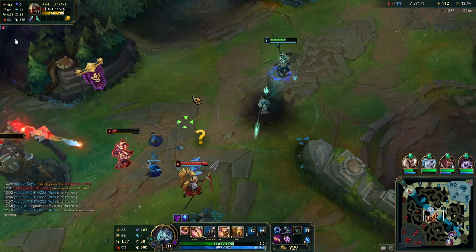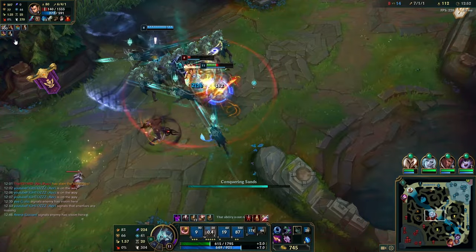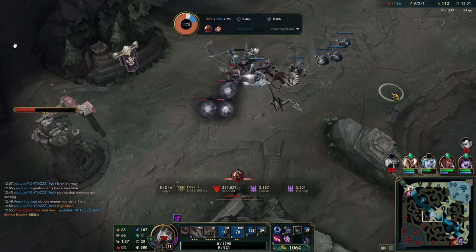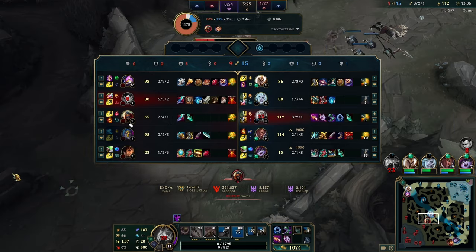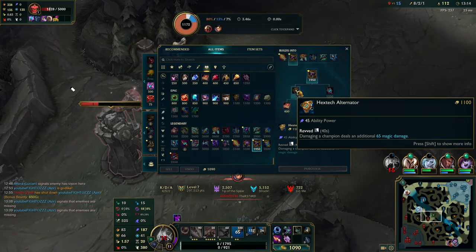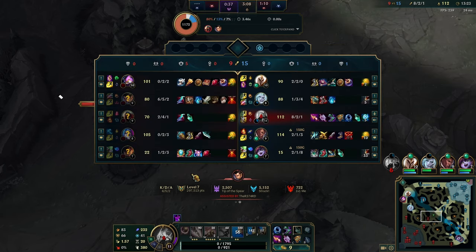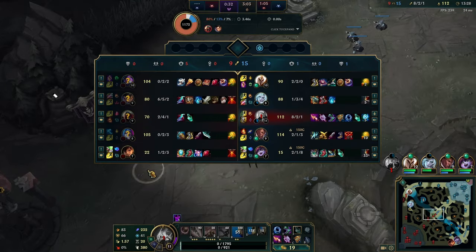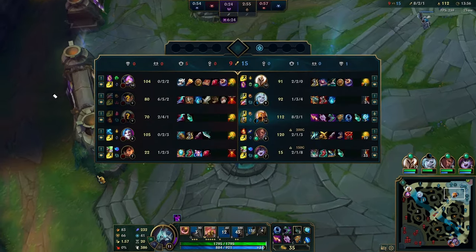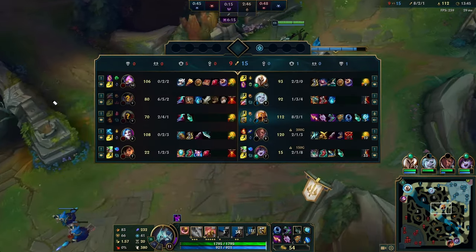The only reason not to build Shadow Flame on Azir is if they have a lot of tanks and you need Liandry's percent burn — but against mostly squishy champions it's great. Now we have a 1000 gold bounty (700 plus 300 for the kill), so it's really important we don't flip the game. Even a two-for-one isn't worth it — we're literally worth three kills right now. Just keep poking Zed under the tower and chip it away wave by wave. The only way we lose here is trying to force the kill too quickly. All we need is patience — chip away one wave at a time.